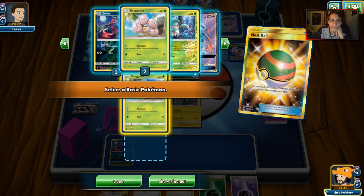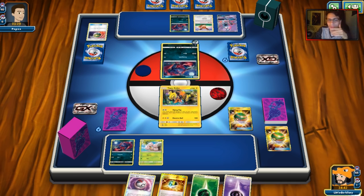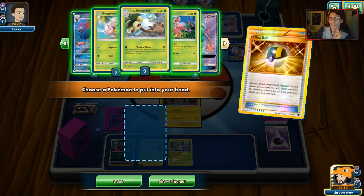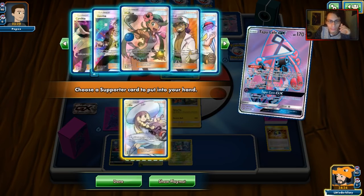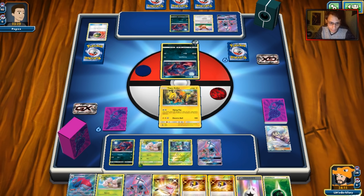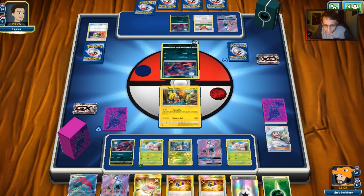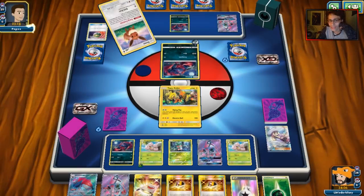Coco living could be big. We drew a card and we'll Nest Ball for an Exeggutor. We didn't prize our Lillie — nice. We have a really good setup for next turn. I might play Lurantis down now because the extra 20 damage can go a long way. Without Trade, our damage output might be a little sloppy. That was a good turn one — essentially got our Nest Ball play. We can draw eight cards with Lillie and hopefully get energy in the discard for next turn. We didn't find other supporters or energy, unfortunately, so we just pass.